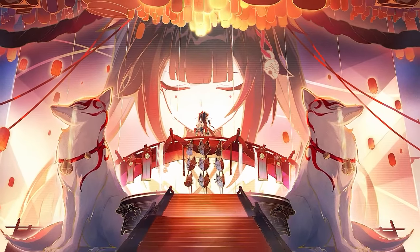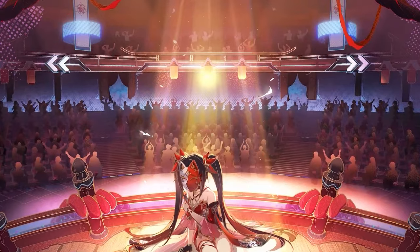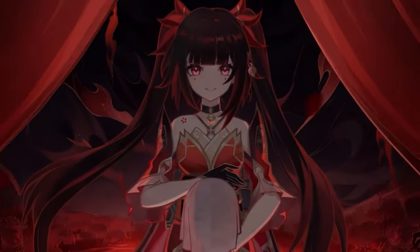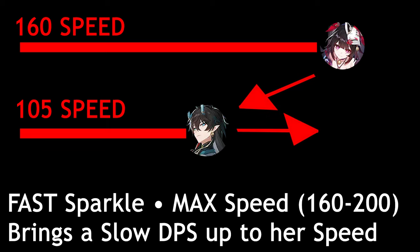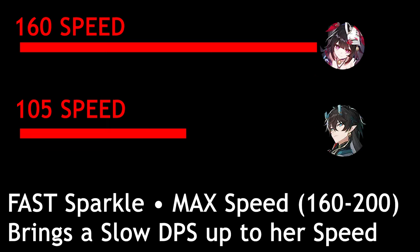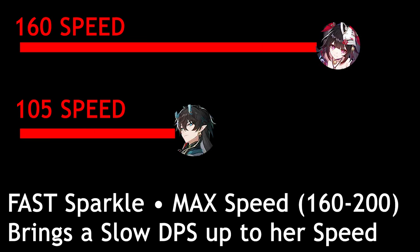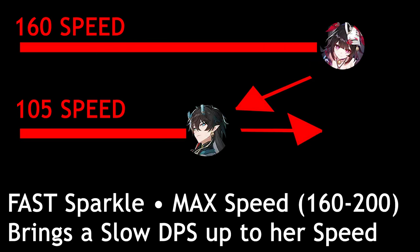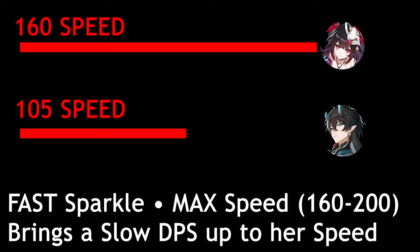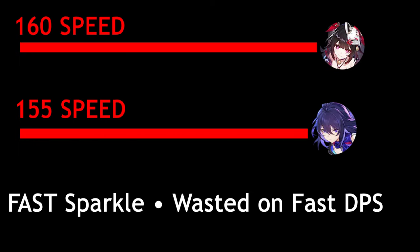There are two ways to build Sparkle: a slow Sparkle and a fast Sparkle. Both have strengths and weaknesses depending on who you're supporting. The fast Sparkle build is to get as much speed as possible — she brings any slower unit up to her speed, as long as they're not slower than half her speed. This style benefits DPS's that are naturally slow, but some DPS's are so naturally fast, like Xueyi, that the majority of Sparkle's action advances would be wasted.